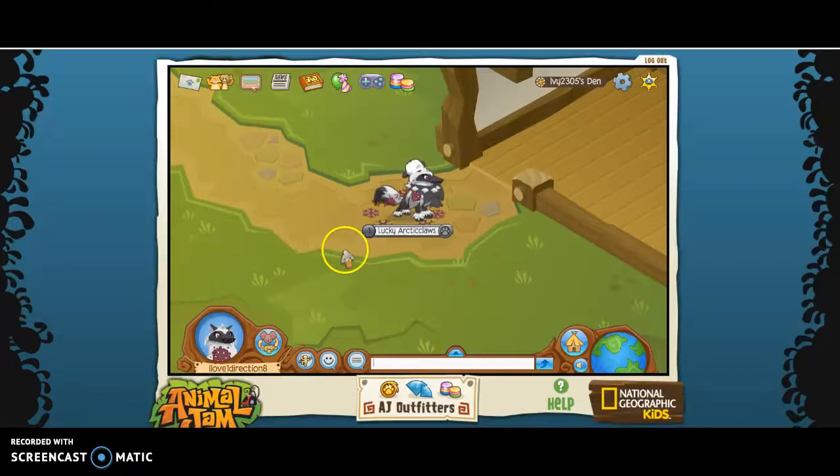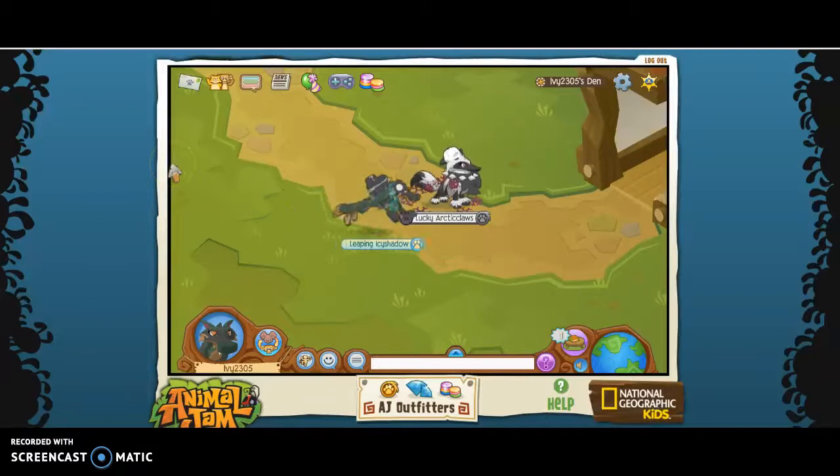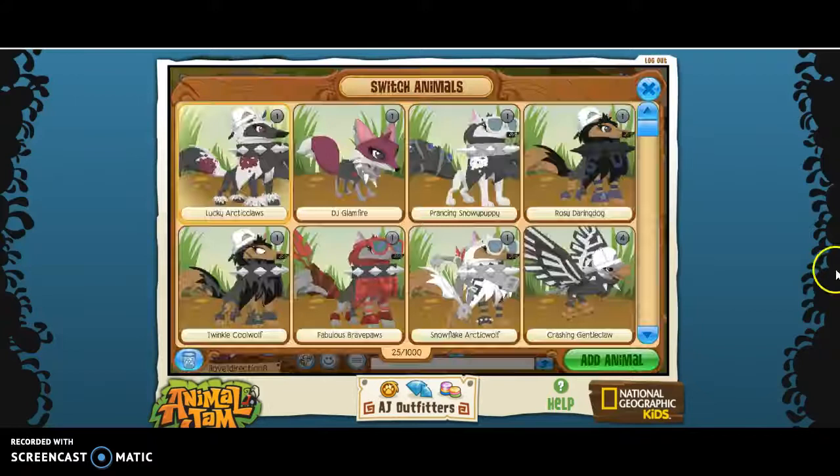You're going to have to go to your spare account's den and just open it up. As you can see, I am this wolf wandering around — that's my spare account. You can open up a new tab for it.